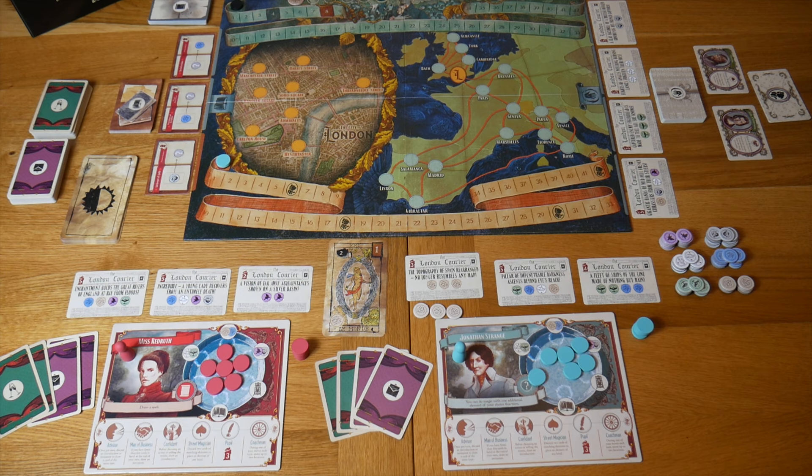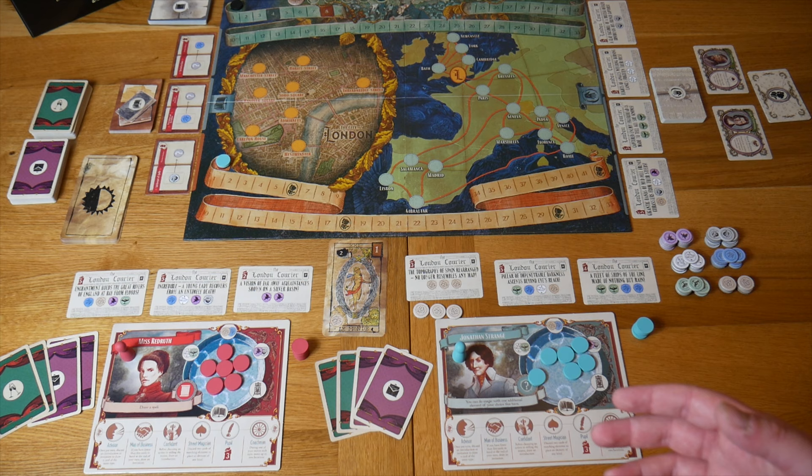Let's take a look at the different cards available throughout the game. Before we get into the turn phases, it's important to introduce the concepts and components. We're going to start with the two main cards that make up a player's hand: social engagements — both invitations and introductions. Invitations represent the social events attended across Europe.